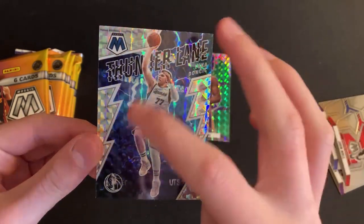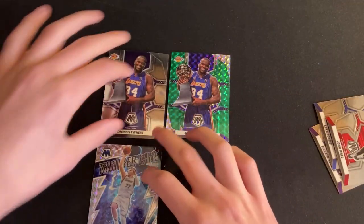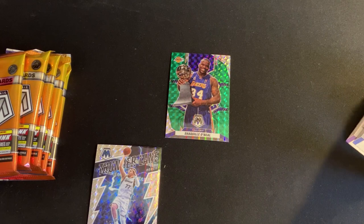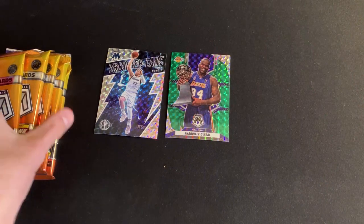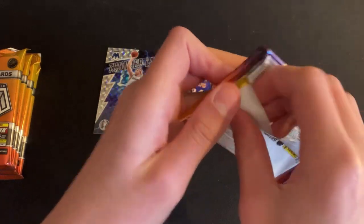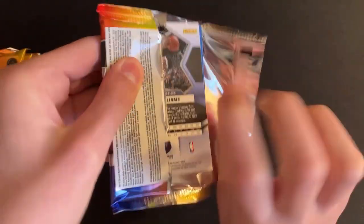So I think we might have the base Mosaic and the green parallel. We may have gotten two parallels already — we'll see how it goes. It's kind of interesting we only get four in a 36-card box, but those two are pretty cool. The Thunderling one looks really neat and the Shaq is nice — gotta love Shaq.